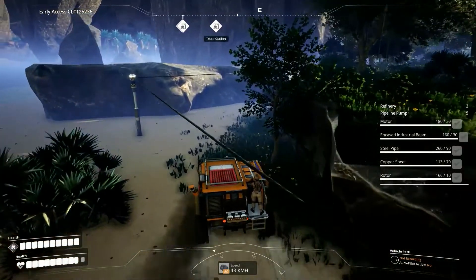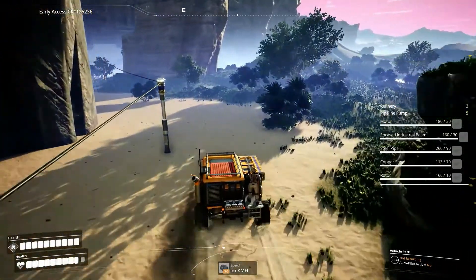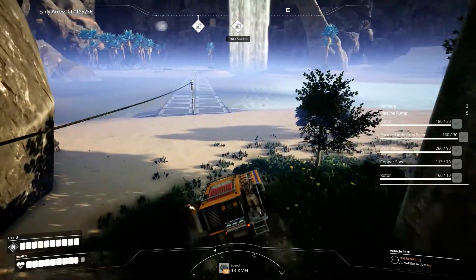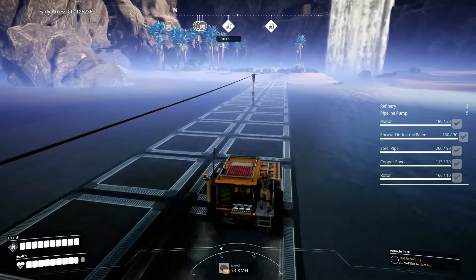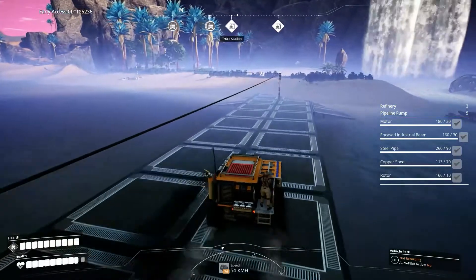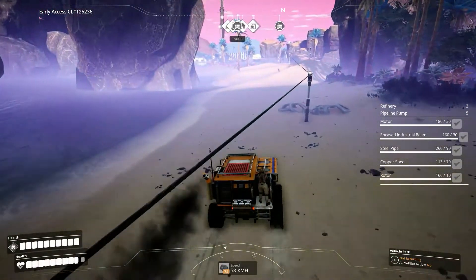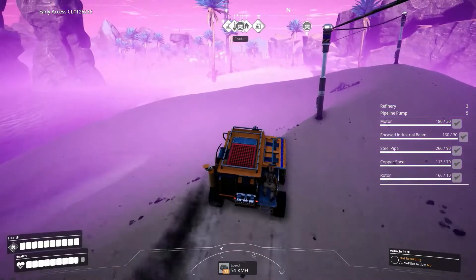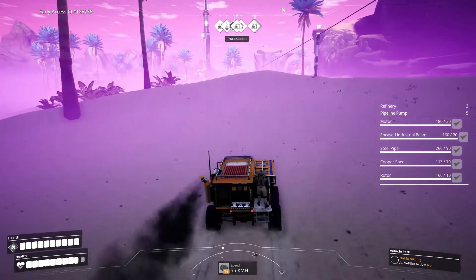I'll take you guys for a trip back to the hub, back to the main base to show you where it's at. I'm going to move through these cliffs and rocks here. I had to build a couple of bridges over top of some lakes to get to the hub here. The fog is really intense through here — you might not be able to see very much on YouTube, it is very, very thick.